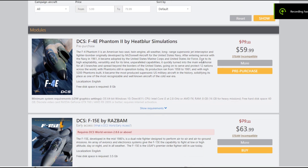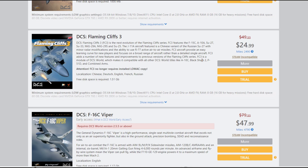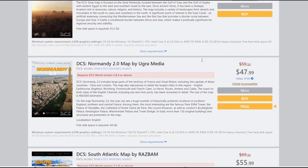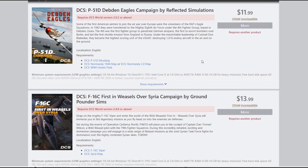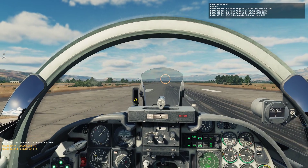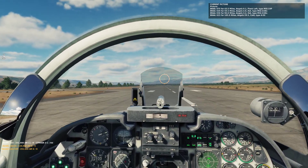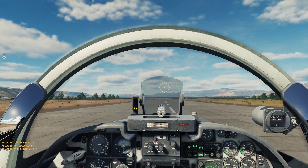When you look at the prices for the modules, you see immediately that they have the same price as a full game. The reason for that is DCS covers a fairly small market, and the modules are often made by very small teams that spend literally years collecting data, modeling, and programming the thing to work as close to the real thing as possible. A way to look at each module is to see it as a flying virtual museum, essentially.